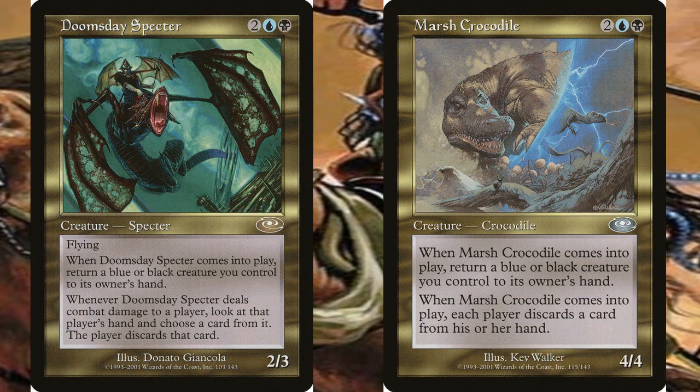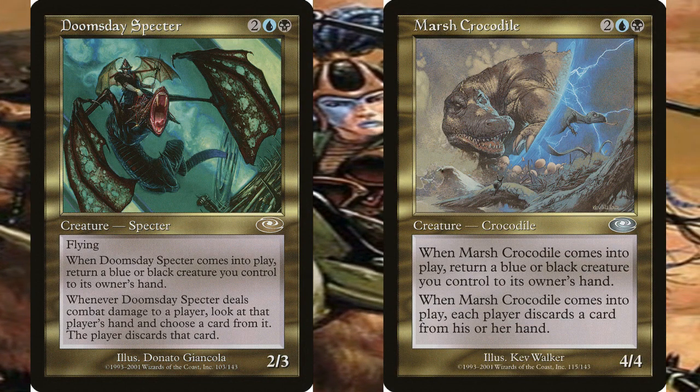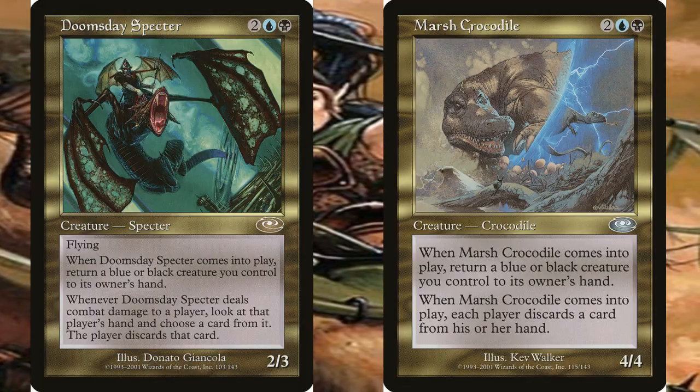One mechanic that Plane Shift introduced was the Gating mechanic, which is a mechanic where when a creature comes into play, the player is required to return a creature back to their hand. This mechanic would expand upon the kicker and domain mechanics from the Invasion set.